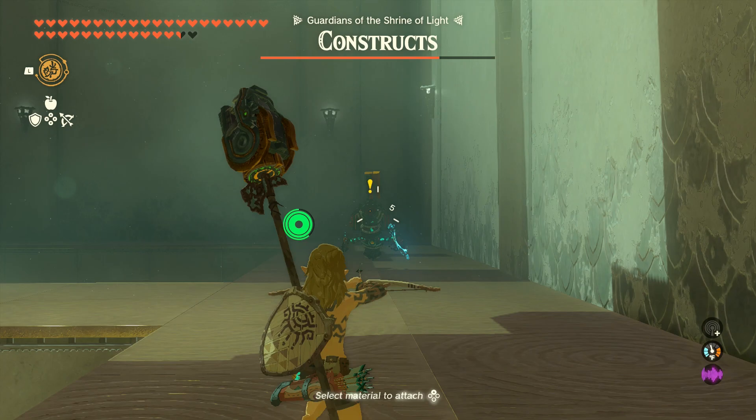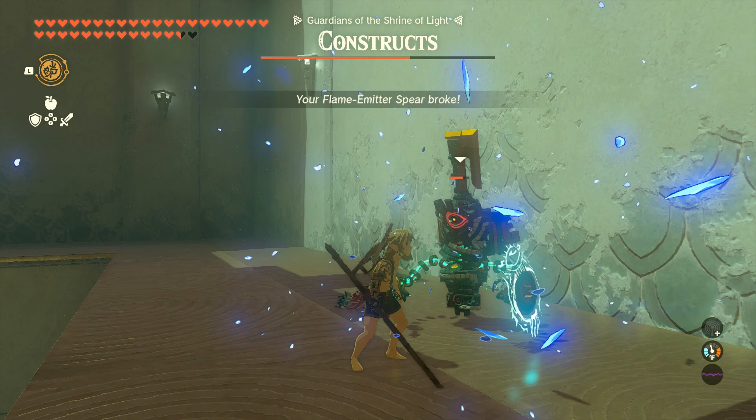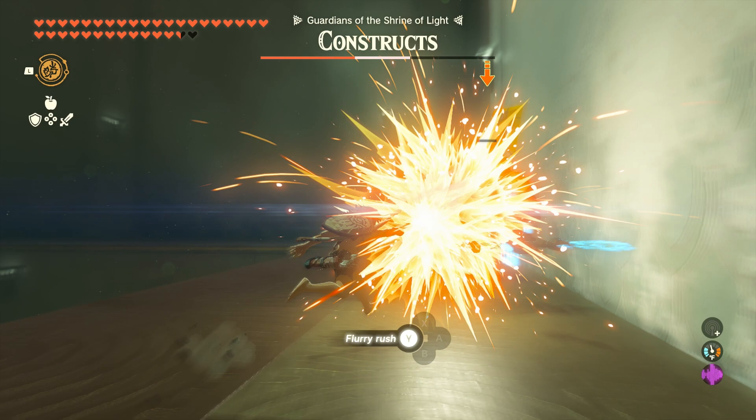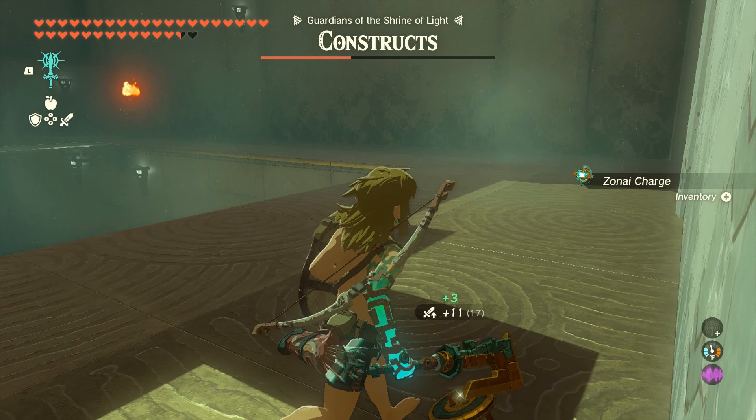You're then going to come over here — this is the strongest enemy in the Shrine. As you can see, he takes a lot of hits to deal with, so just keep going at him with your spear. If one breaks, just take out the other. If you can get a Flurry Rush on him using a Backflip, that will allow you to deal a ton of damage. The Zonite Sword is a strong weapon, so be sure to use Fuse with the Soldier Construct Horn level 2 with that weapon.